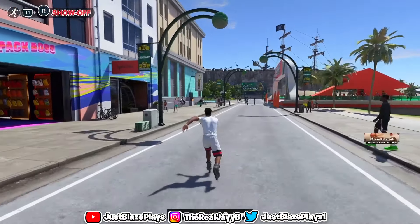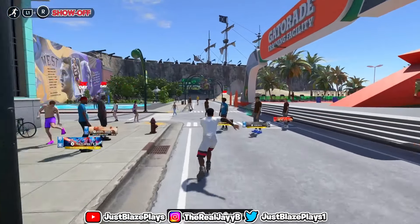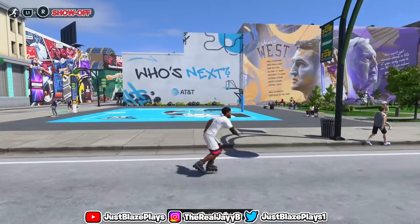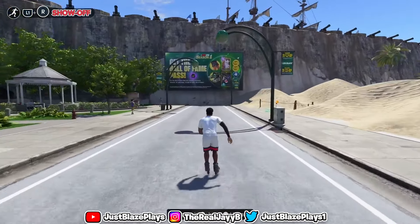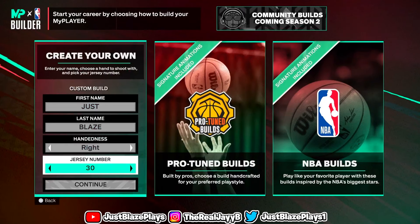Obviously we can never get the pure playmaker name again — it's Floor General now. It is what it is at this point, you feel me. So I'm getting ready to show you guys what I think is the best pure playmaker build in NBA 2K25. Once you guys get to this screen, here we are in the MyPlayer builder.